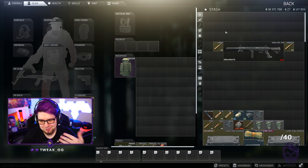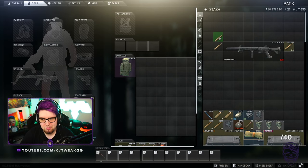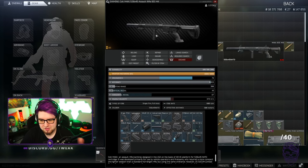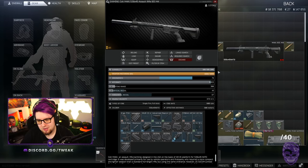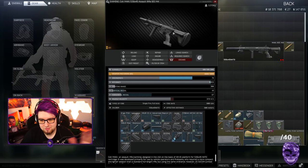The first thing I want to address — and I keep seeing this in chat all the time — guys, stop spending two to three hundred K modding your gun and then filling it with bad ammo. See this M4 here? This is your sweatlord M4 or whatever. I know it can be better with a compensator, but this is a pretty good M4. I know I could put the WaveQD suppressor on there or whatever.